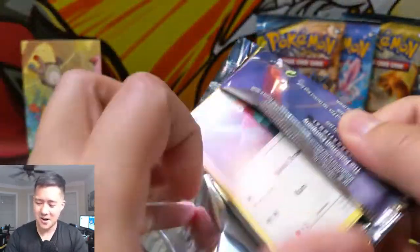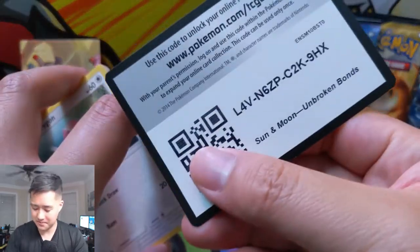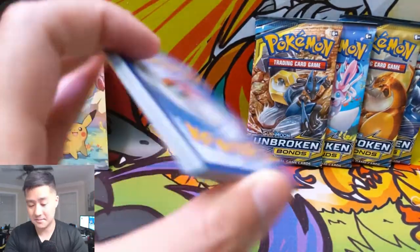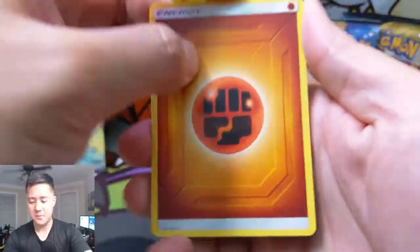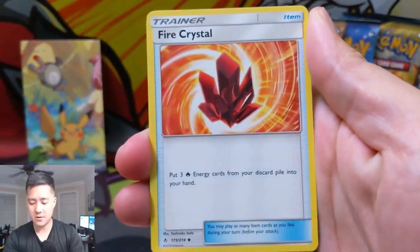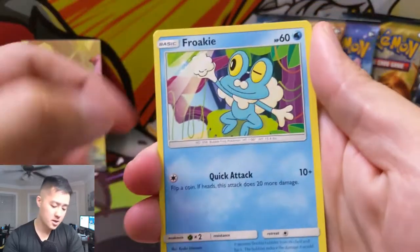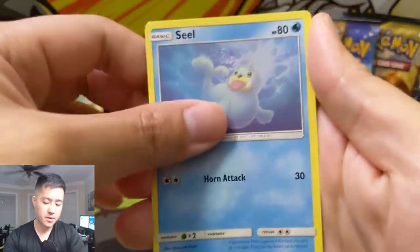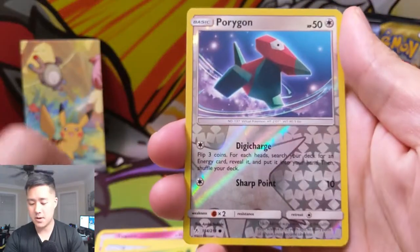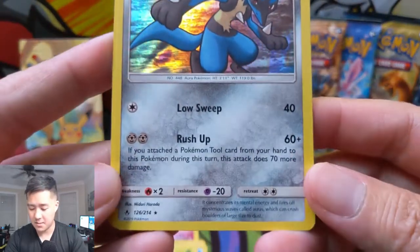For hollows, the Arcanine is pretty good — Porygon is a really cool card, a crazy card. Next pack we have a fighting energy, Fire Crystal — very useful card — Devo Spray, Togetic, Porygon, Froakie, Aerodactyl, Seel, Bellsprout, Porygon reverse, and then a Lucario reverse. Not bad.